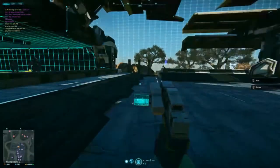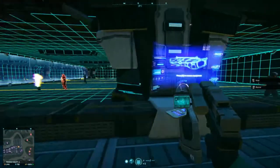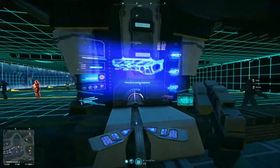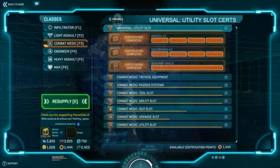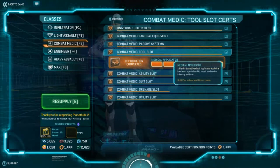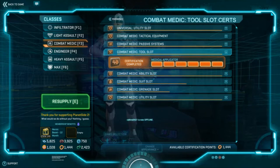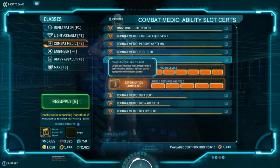If you're brand new to the medic class, there's a lot of things to cert. The first thing you definitely want to cert out is your tool slot — your medical applicator. At rank one, if you revive a MAX it's only going to have five percent health; all the way at rank six it goes up to twenty percent, which is four times as effective. Revive speed goes up sixty-five percent and healing rate goes up by fifty percent. That's 690 certs, but it's the best certs you can spend. The other thing you definitely want is to max out the nano regen device.